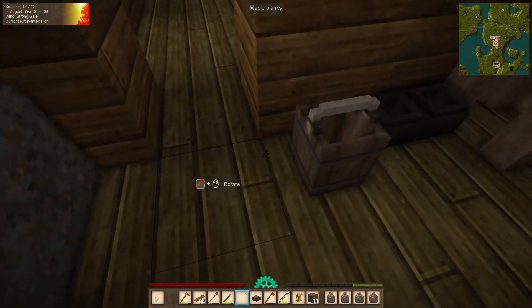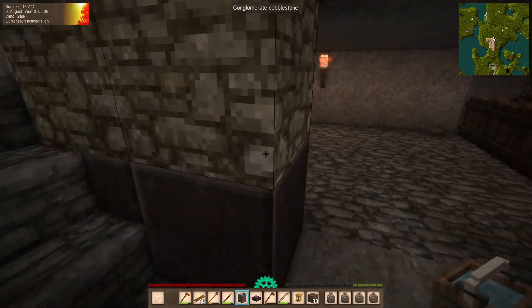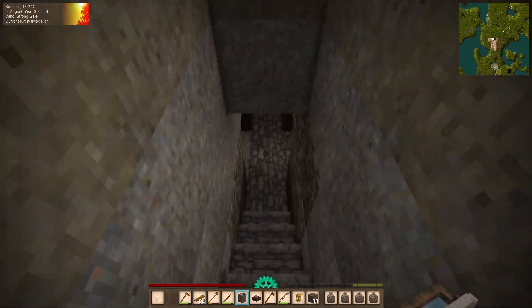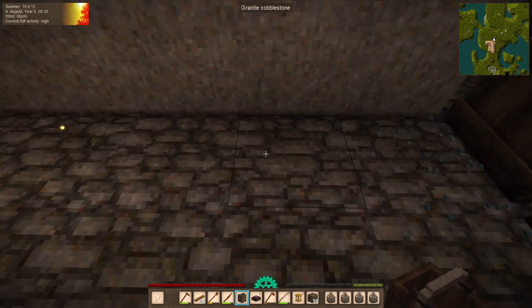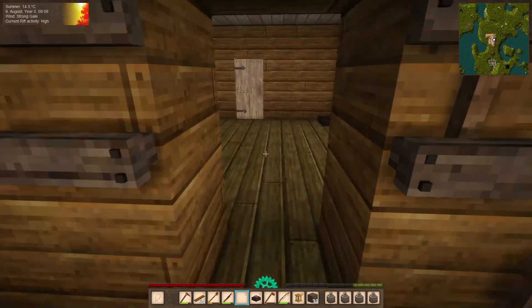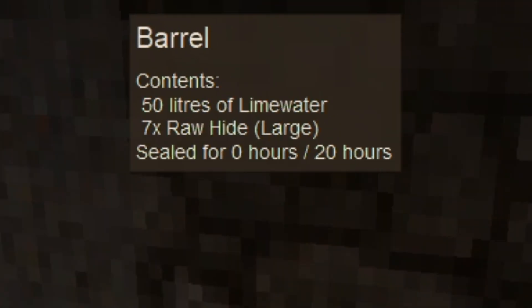Now next things we'll need is a little bit of water. So let's grab this bucket and we've got to fill all of these barrels with water. It carries 10 liters at a time so it'll be a trip. Usually it's good to have yourselves a little source of water downstairs — right now I just don't have that. There's 50 liters on this one. Now all we got to do is add a little bit of lime. And by adding 50 lime, this turns into 50 liters of lime water. Let's grab the large hides and start slapping some in there. Apparently I can fit all seven in here, so let's seal it.